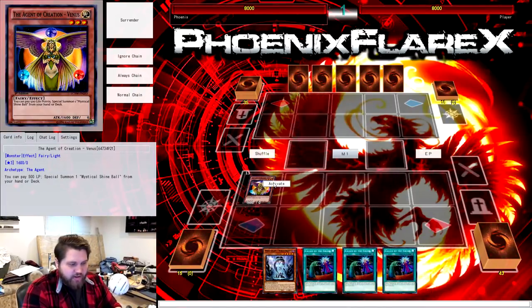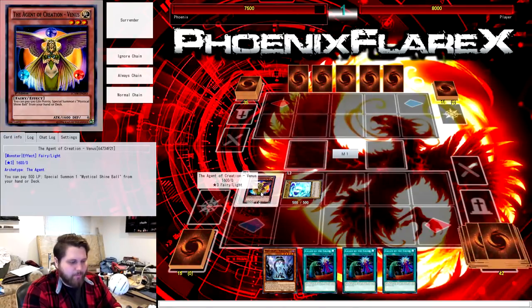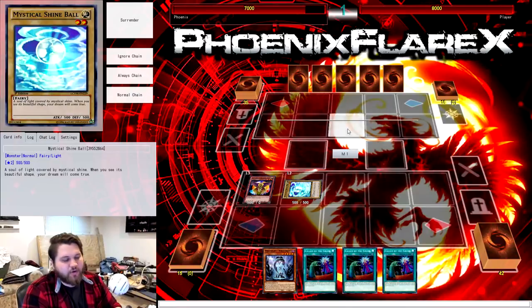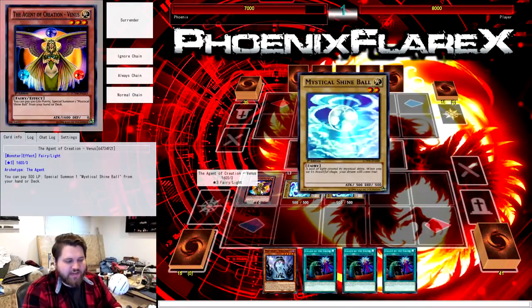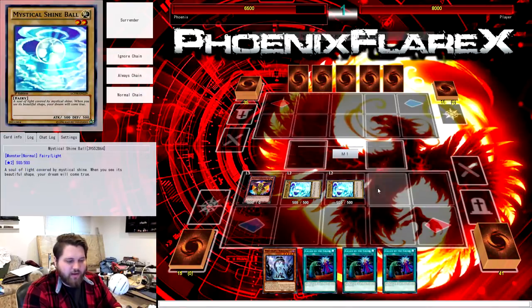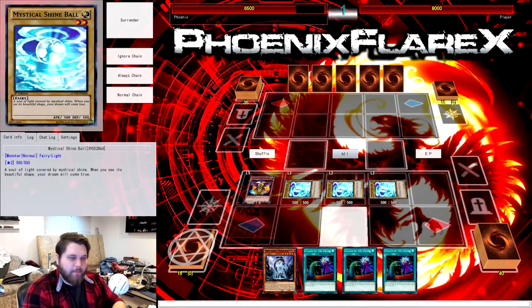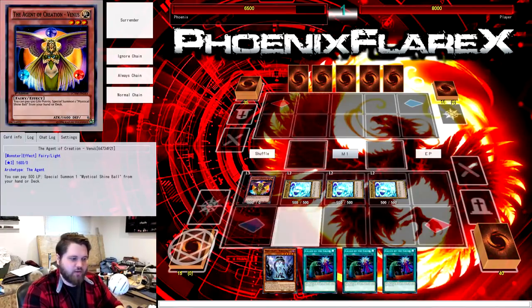Basically, this deck that I'm playing is a 48-card list. This is my personal list that I've been testing a good bit. I've been doing a lot of math and theory into this. That's one of the things that keeps drawing me back to World Chalice — it's more of a math problem than anything. I've never put as much math and theory into a deck than World Chalice. I'm going to be giving you a lot of numbers for various situations later in the video.